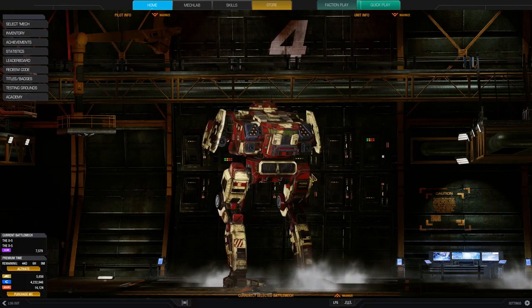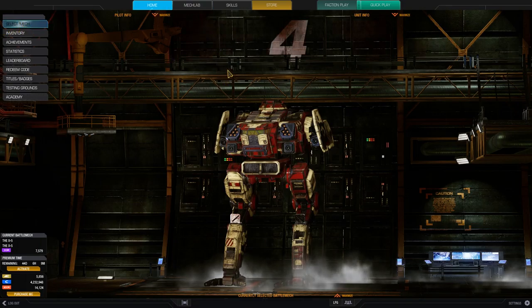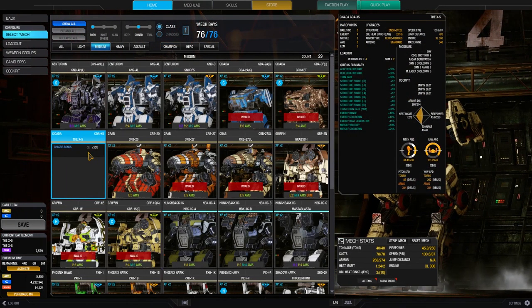The legs are a bit big, but this mech has very good structure quirks: plus 12 on the center torso, left and right torso plus 10, left and right arm plus 12, and left and right leg plus 10. The other quirks are amazing too, especially the weapon quirks — energy range plus 10%, energy cooldown plus 10%, energy heat generation plus 15%, missile velocity plus 10%, and missile cooldown plus 25%. That is really, really good.